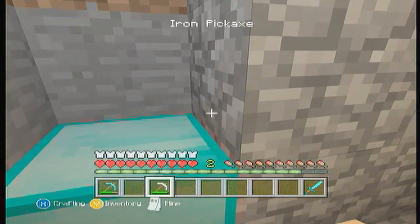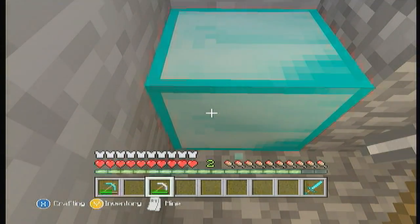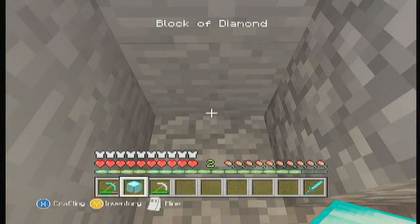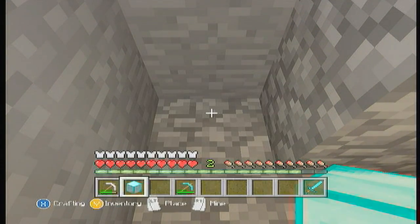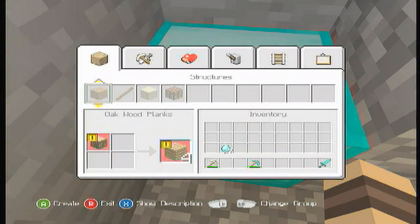First, you're going to want to place it in a tight corner. The objective here is: you're going to mine it and then quickly place it back down. It's kind of hard to do — I did this wrong on my first try — so this might take a few tries.